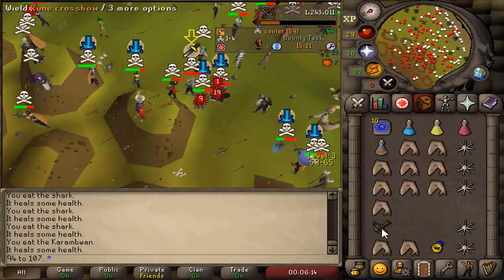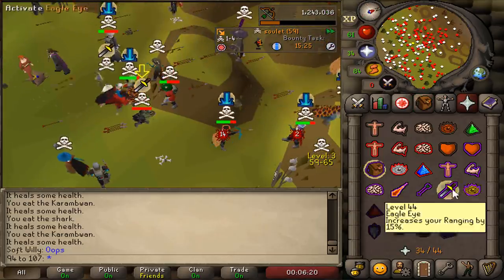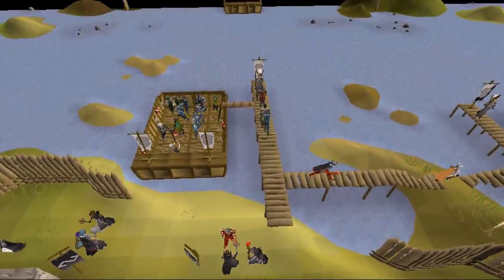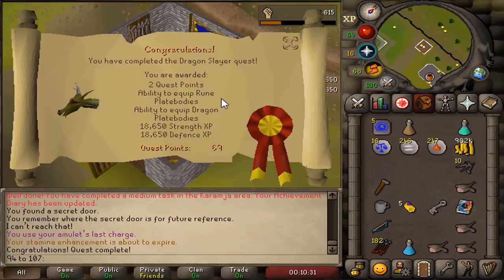If I'm completely honest, PKing on a level 61 one-defense pure was not fun at all — very boring. So back to the grind we go. There is one account build I've never tried out myself but always wanted to — a low-level voider. Since we're going to ruin this one-defense account, we're gonna start off by completing Dragon Slayer.